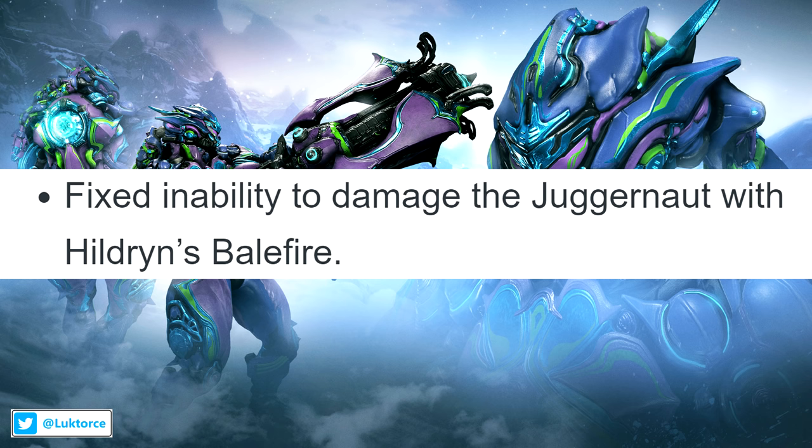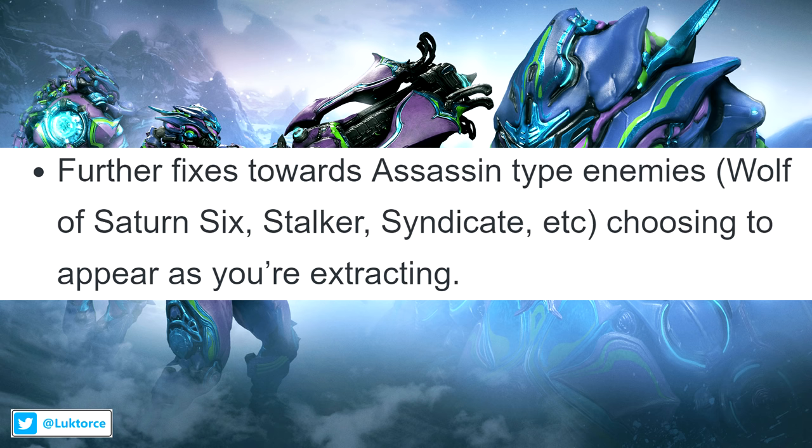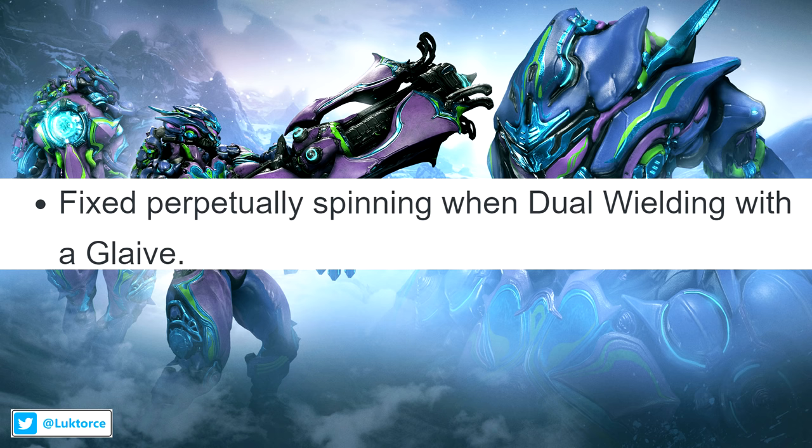Hildren's exalted weapon, the Balefire, received a fix so it can now damage the Juggernaut. They've also made further fixes towards assassin-type enemies — like Wolf of Saturn 6 or Stalker — choosing to appear as you're trying to extract. DE also fixed perpetually spinning when dual wielding with a glaive.